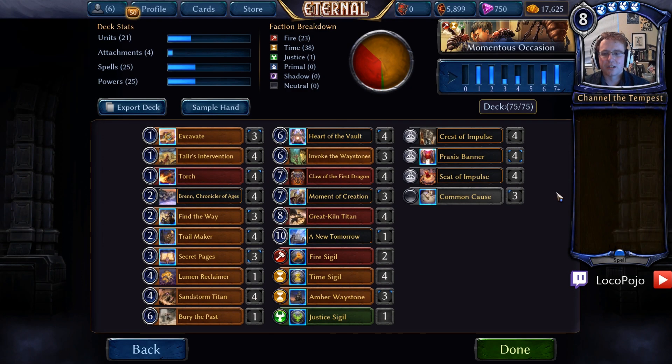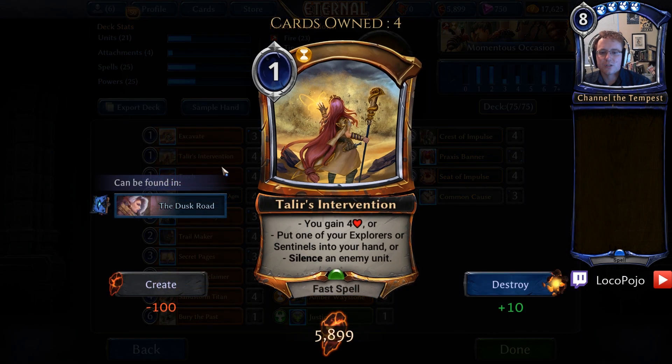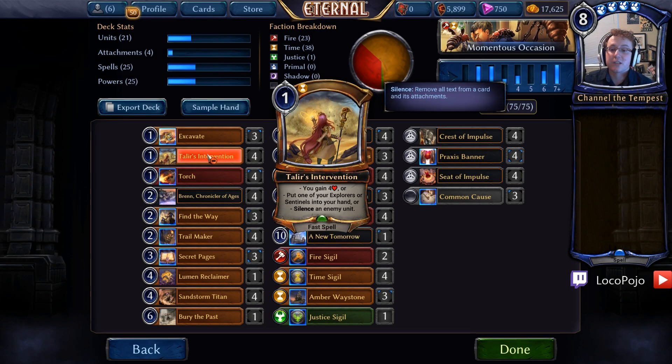Let's talk a bit about how this deck works. First off, we have four copies of Bren, Chronicler of Ages — that 1-3 that gives us a really sizable amount of ramp when using cards like Seek Power, Torch, Find the Way, and other shenanigans that Bren is particularly famous for. We're not running Seek Power in this deck, but we do have four Talir's Interventions and four Torches, both of which are really useful for stabilizing in the early game and help things go very smoothly.